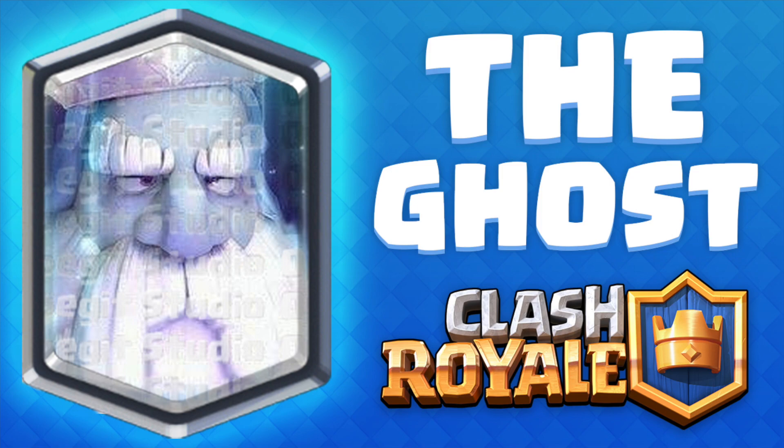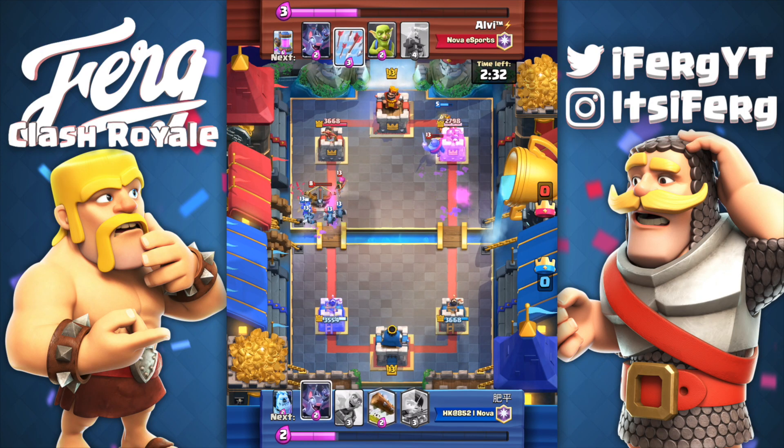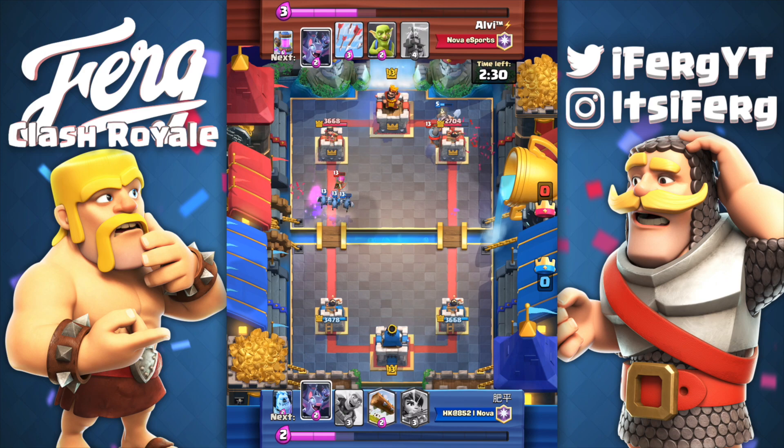We already know this is confirmed by Supercell because they did confirm it on Reddit about two or three weeks ago, but now we get some nice art. Look at that — it looks absolutely insane. It looks like the barbarian's grandfather or something. It literally looks like a really really old barbarian. Maybe it was a barbarian king that has died in the past, which would be kind of cool. Personally I think it's kind of cool — the ghost card looks pretty cool.